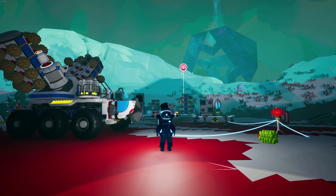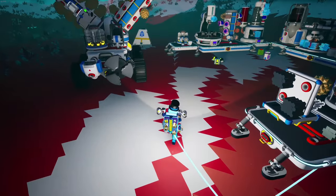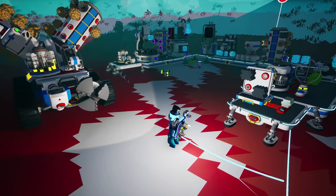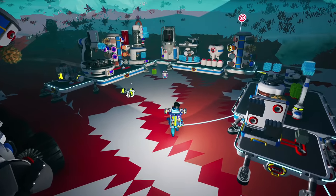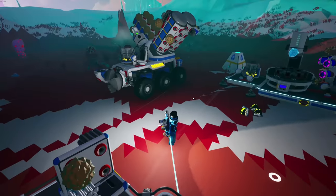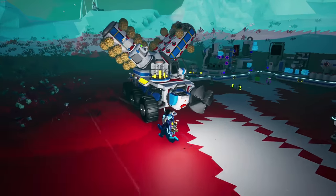Welcome back to some more Astroneer. We are back in the main series, continuing on with our glacial base. We got all this amazing stuff made, we got this guy made, Raid Rock and Roll for some of the researchy stuff.